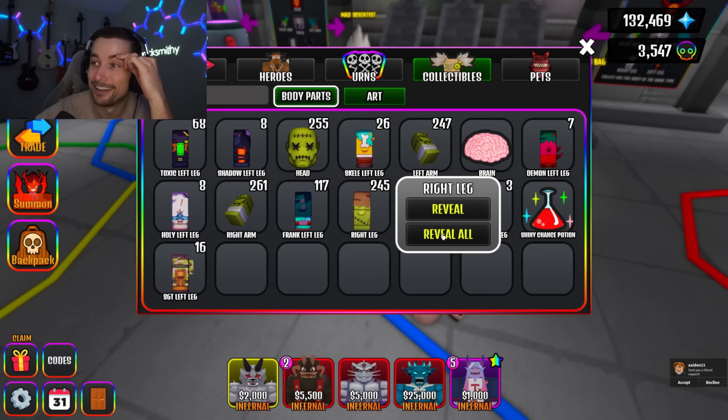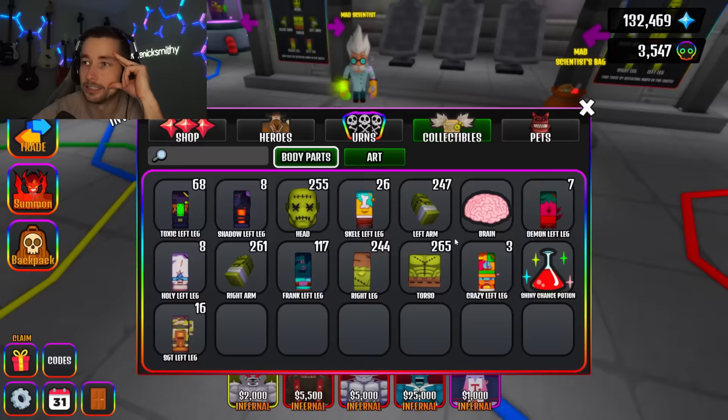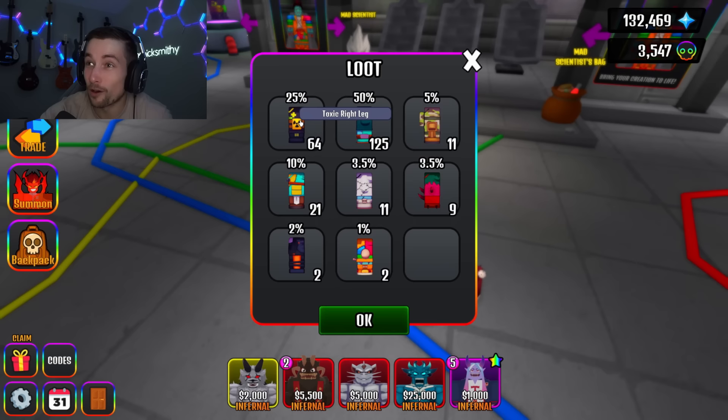Let's do the right leg since we did the left. I'm still nervous. I really want a bunch more. Wait — can you trade these? We might be able to trade body parts if we have leftovers and somebody needs something.